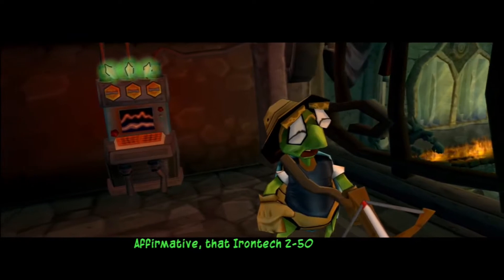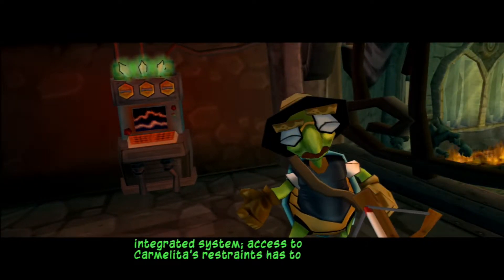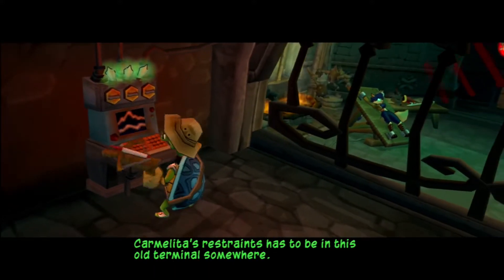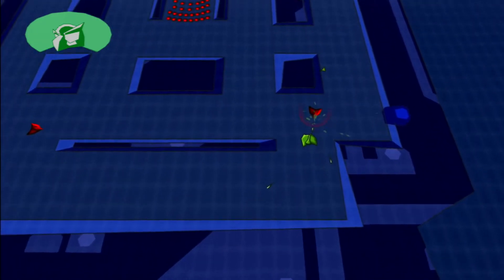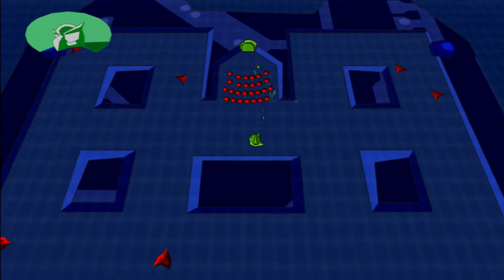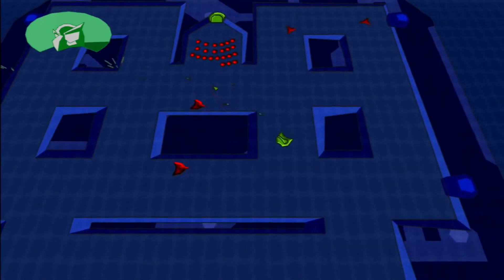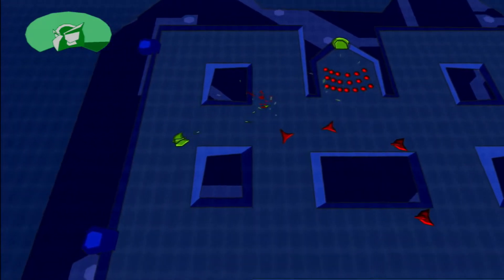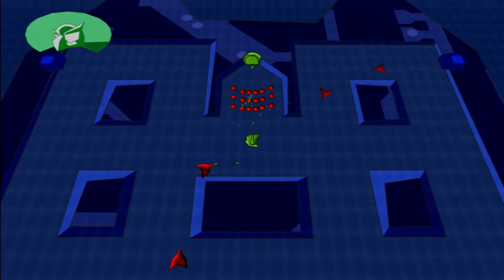That Iron Tech 250 is a fully integrated system. Access to Carmelita's restraints has to be in this old terminal somewhere. I reckon Sly has a thing for Carmelita — it's surely obvious, isn't it? Sly wants to rescue a cop. A thief wants to rescue a cop. I think that says it all, really. Besides, we like having Carmelita chasing us. What's the fun in being a criminal if you ain't got a cop chasing you?